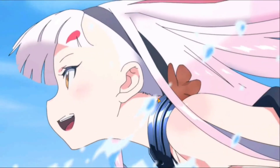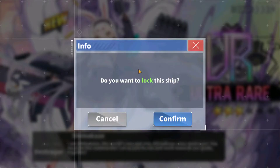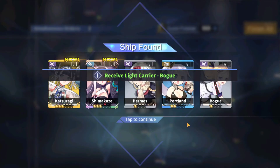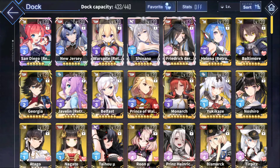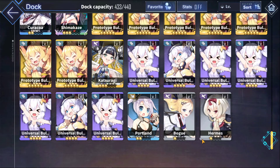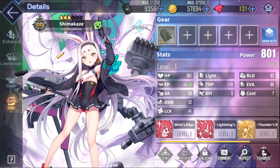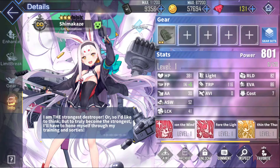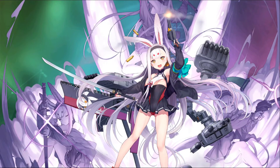I just pulled Shimakaze right now — okay, that's luck! So I have her now. Let's go ahead and take a look at her since I do have her. I was going to wait until I pulled her before doing a video, but let's go ahead. In the dock she'll be at the bottom since she's just one copy. Let's take a look at her power. She says 'I am the strongest destroyer' — well Shimmy, you're going to need to be the strongest destroyer.